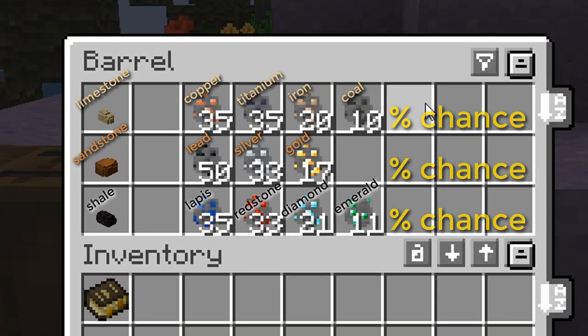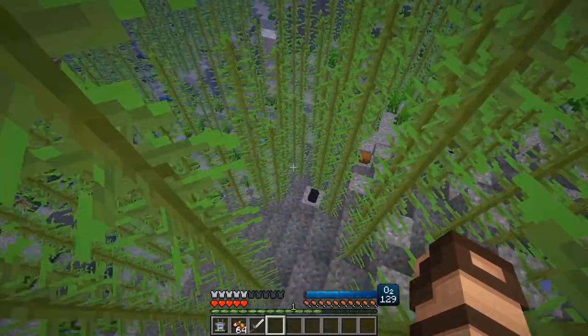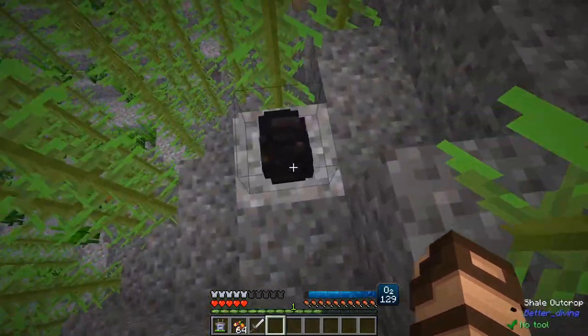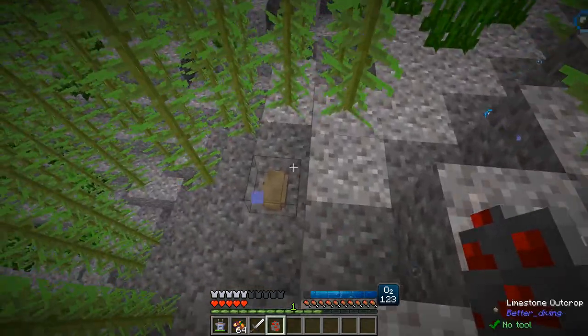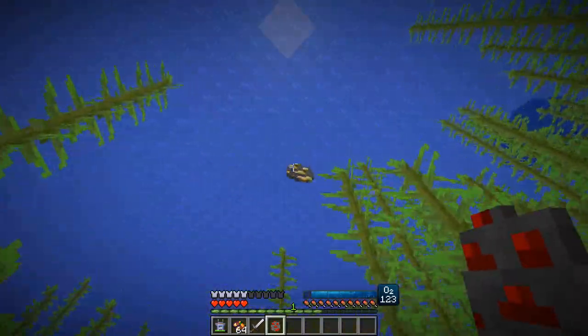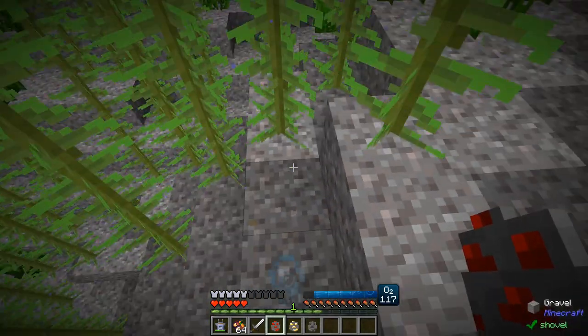All you need to do is click on it. Just to show you what it looks like — there's a shale outcrop. I got some redstone. That one gave me some gold — looks like it got away from me, let me grab that real quick. And we have some limestone, which gave me some coal.